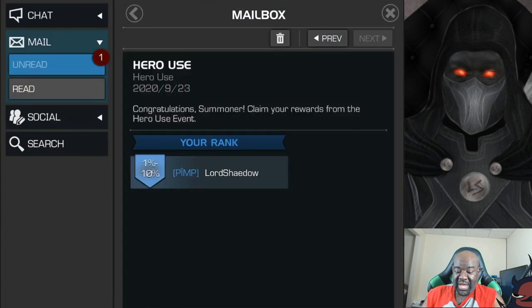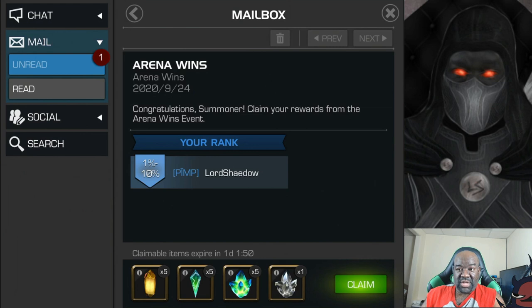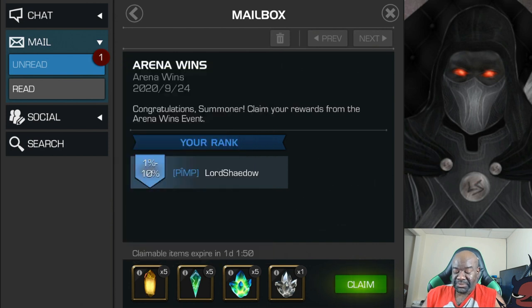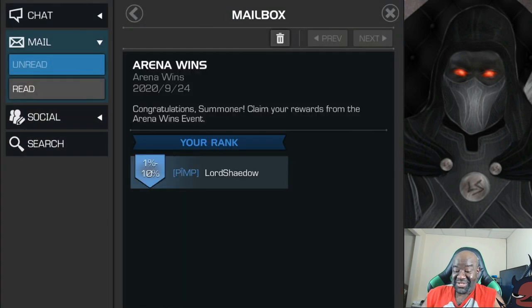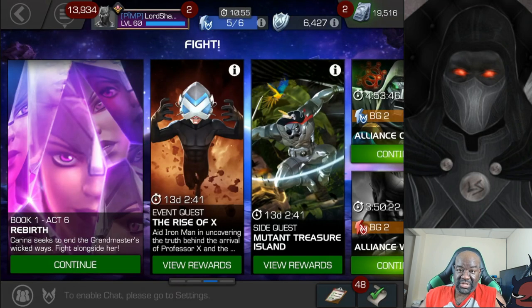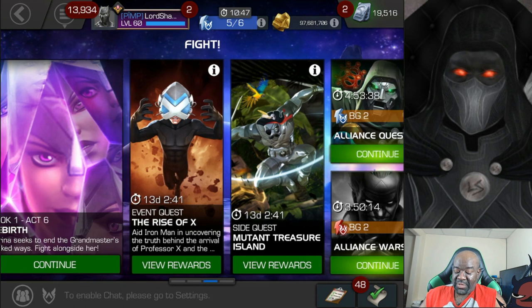Now hero use — I also scored one to 10%. I probably will always get one to 10% in hero use because I grind the arena so much and I just play often. I do the monthly event quests and everything. You get uncollected golden crystals, five more of these Supreme solo crystals, five greater solo crystals, and a tier four class catalyst crystal. I was spending glory to get these, so I'm really glad to be getting them this way.